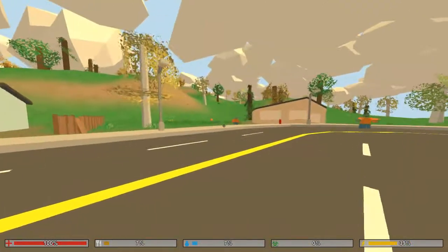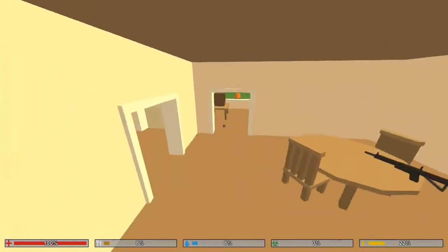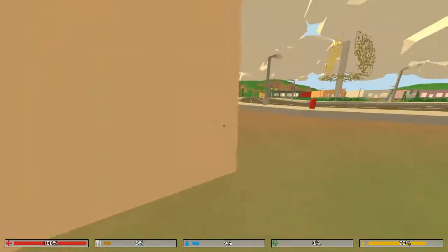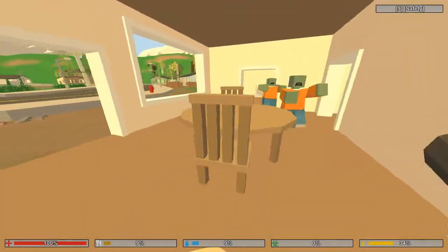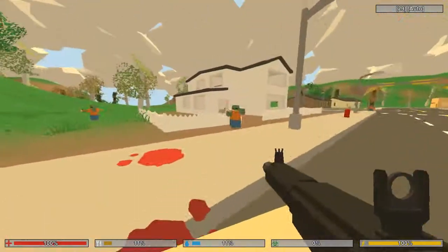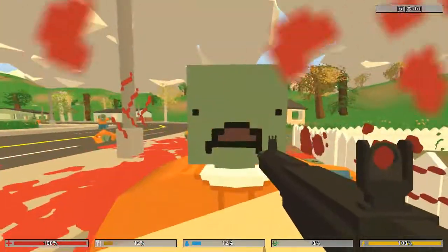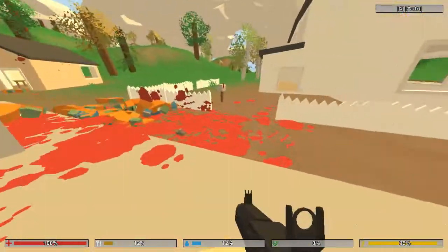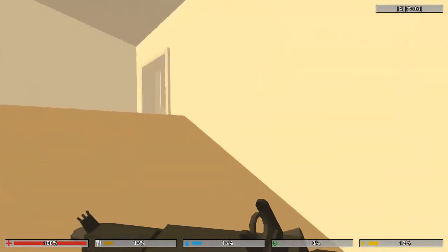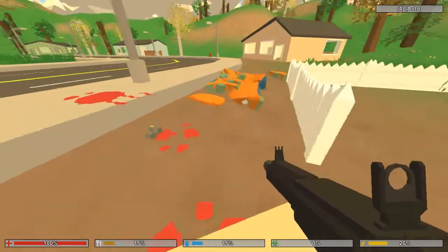You have two options: let the zombies eat you, or run away when you don't have anything. But if you find a gun, let's try — oh, let's try this other gun. It's automatic, nice. Run, that's a silencer! Run. I've been in this house, there's no stuff. It shoots zombies — yeah, shoot! Finally.